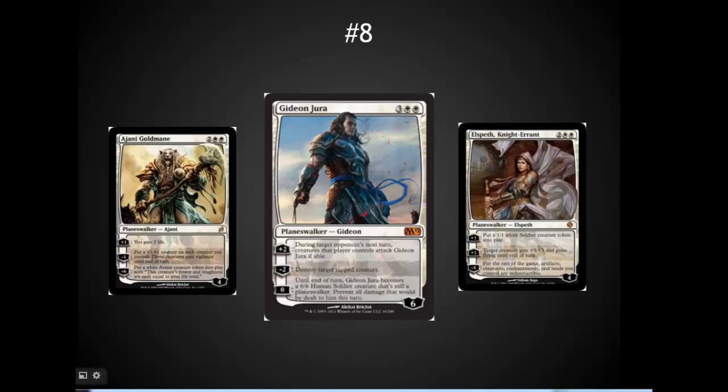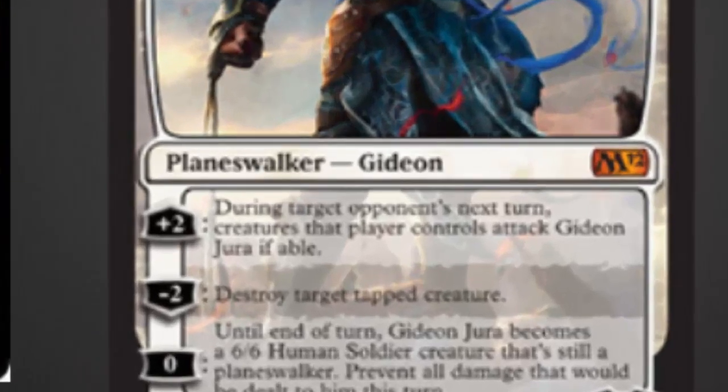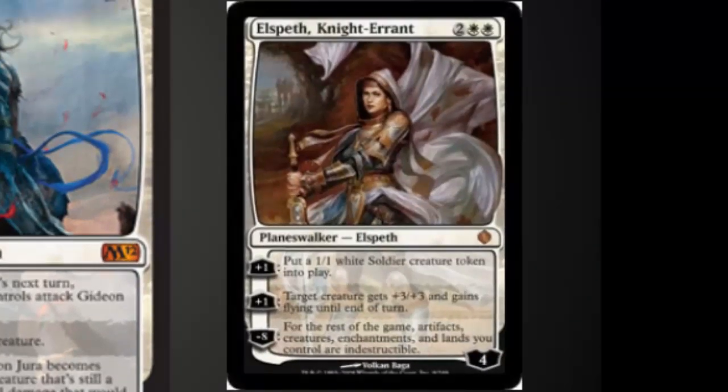Number eight is a Planeswalker — one of the first I've put into the top 10 EDH videos — Gideon Jura. His plus two makes all of an opponent's creatures attack him, which is great for getting your opponents to impale their creatures on yours. The minus two is removal: destroy target tapped creature — a great follow-up after impaling most of their creatures. The zero is nice in conjunction with board wipes, giving you a 6/6 creature that prevents all damage done to it. Elspeth is also an honorable mention; the ability to give creatures flying and the emblem making all your permanents indestructible is just incredible.